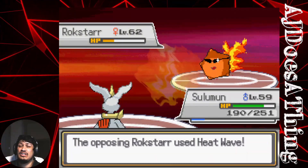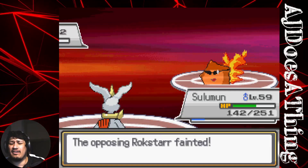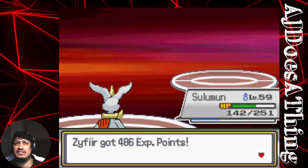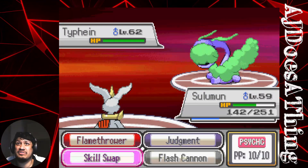We're fine — we can take anything it throws. Flash Cannon is going to be neutral damage as we all know. Easy win, easy win. We're back out to Krakulta.